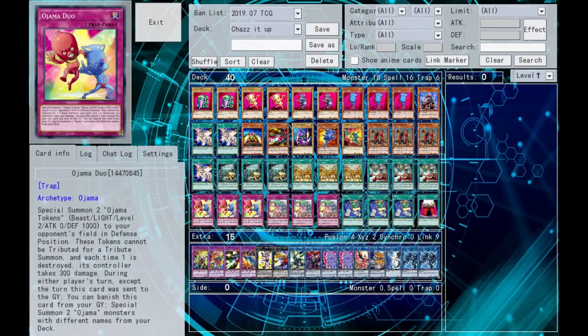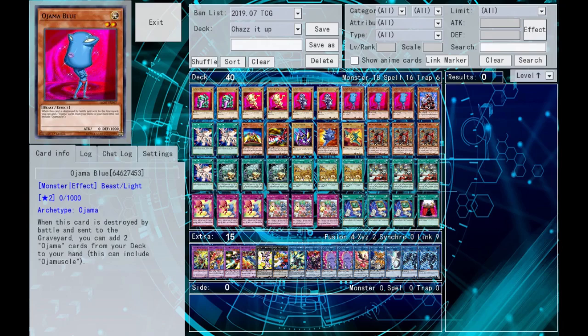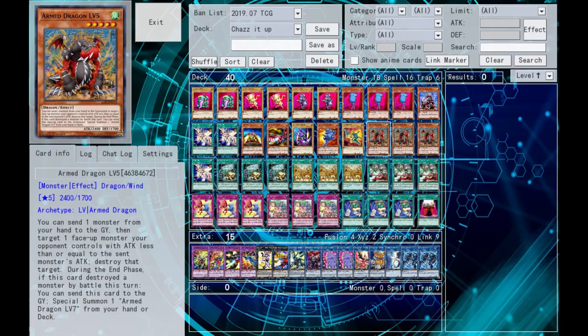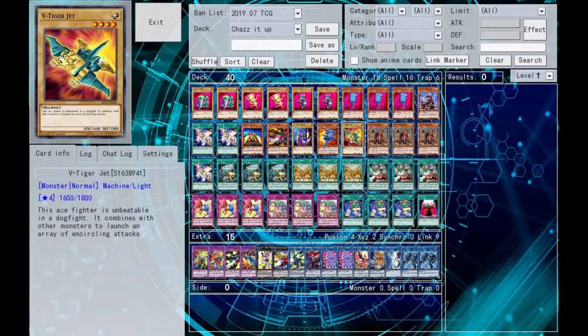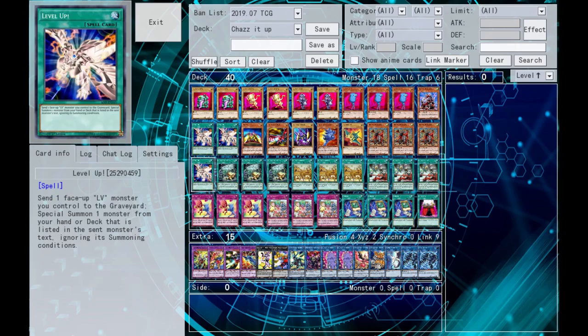Here's the decklist. You run two copies of each of the vanilla boys - they are the fuel to the fire. Next we got three Ojama Blue: he crashes, searches, and gets you what you need to get out the main man. Only need one Arm Dragon level seven and three level five just to resolve the Ojama matches. One of each of the tiny machines so you can make the big bot and pop some stuff along the way. Three level ups are needed to get out level seven.